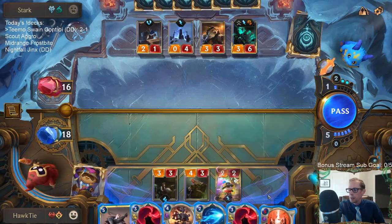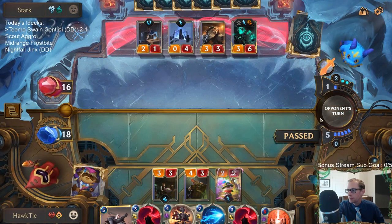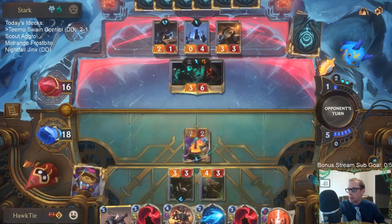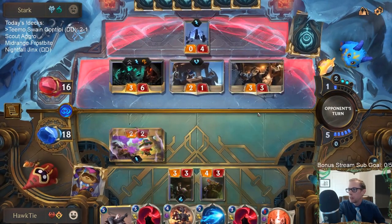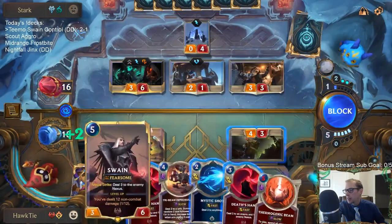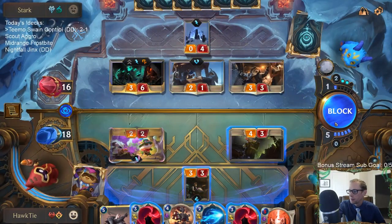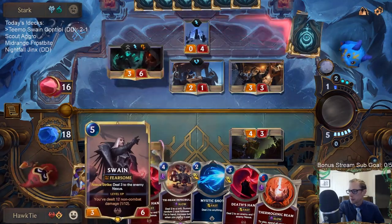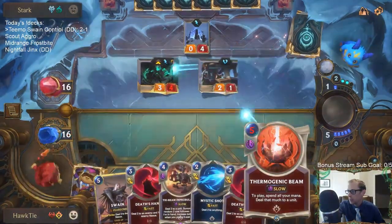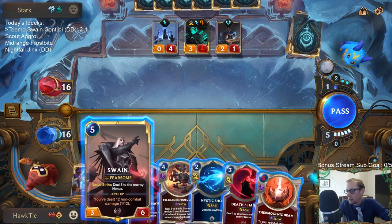I'm just one damage away from killing the Thrash — Thermogenic Beam doesn't do it. Passing, hoping they attack with the Babbling Bjerg. We get to block Babbling Bjerg, but they still have Thrash to block Swain. Is it worth playing Swain and then going right to attacks? Swain would take three.